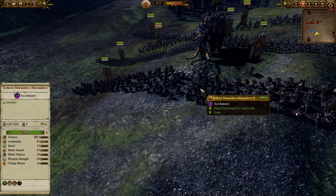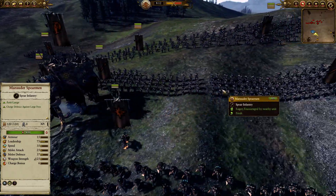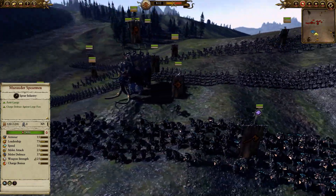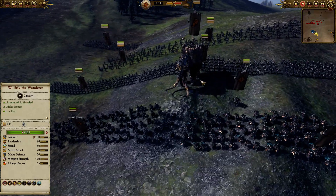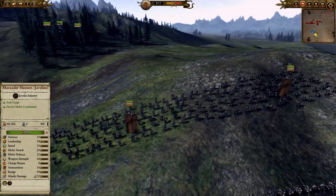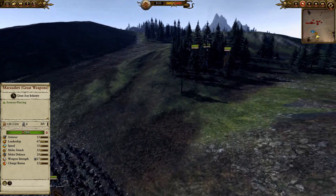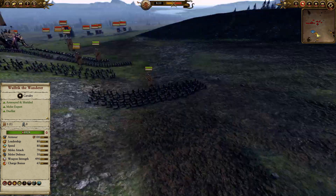So here we have Marauders, a Regiment of Renown — Ice Horned Raiders — and more Marauders. We're looking at multiple Spearmen groups, three groups total. In the middle, a War Mammoth. Back here, Marauder Hunters with Javelins, Marauders with great weapons. And in the woods we have hidden Skin Wolves and a Skin Wolf Werekin.